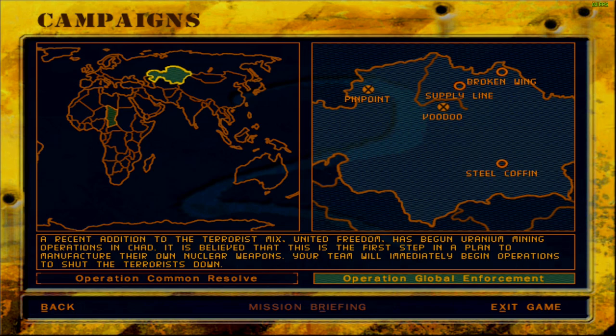That in turn has about two more missions: one would be Broken Wing and the other would be Steel Coffin. As far as I remember, Broken Wing is where you obtain another laptop — that's not the main objective of the mission, but if you obtain the laptop and make it to extraction, that unlocks the secret mission for Operation Global Enforcement in this game. We now have a choice between three missions: Broken Wing, Supply Line, and Steel Coffin. When the time arrives, we'll make our choice.